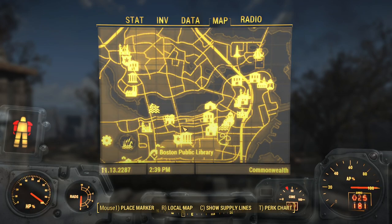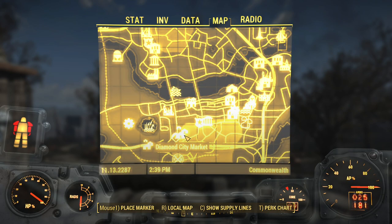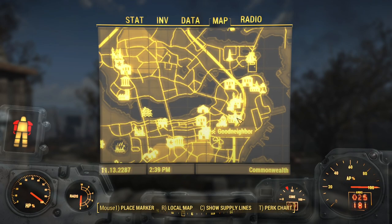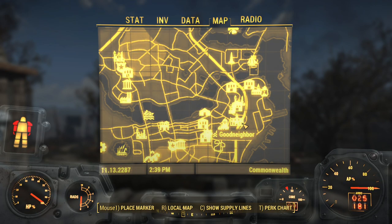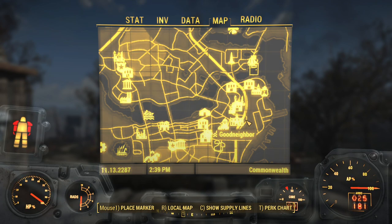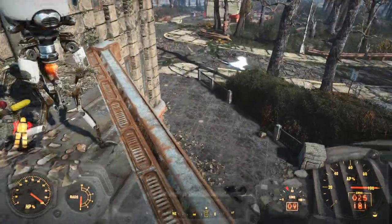For now we're heading up to Sanctuary, and then we need to go back and talk to Nick in Diamond City to complete the Reunions quest and finally get over to Good Neighbor so we can start the Memory Den sequence. The main reason for that is to get Curie's quest going. So with all that talking out of the way, let's get a move on and head up north.